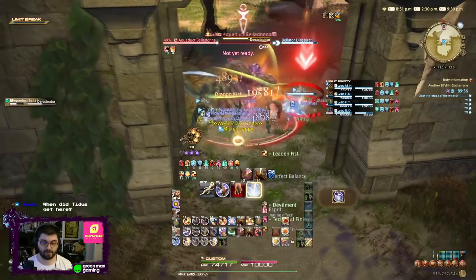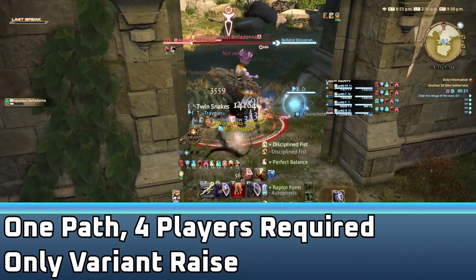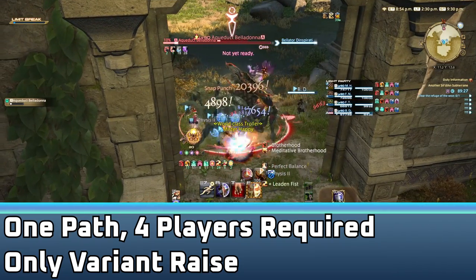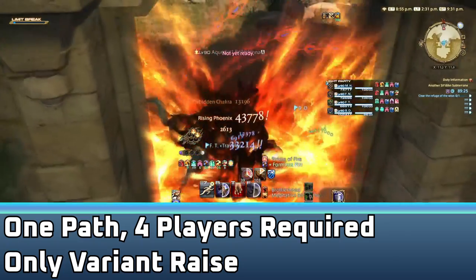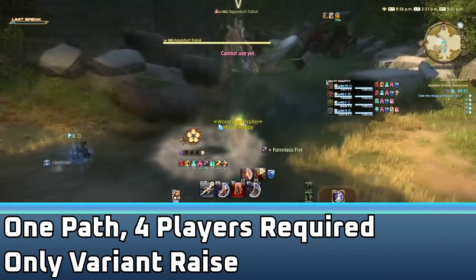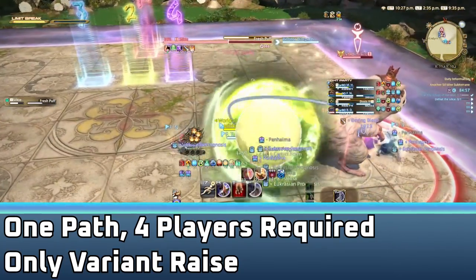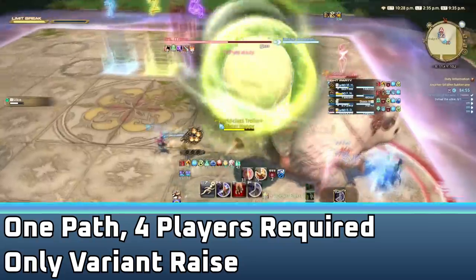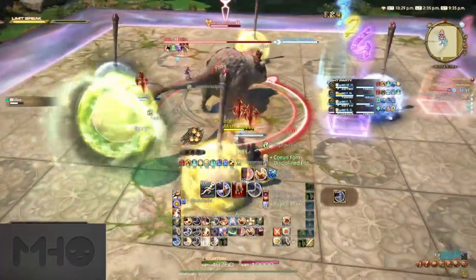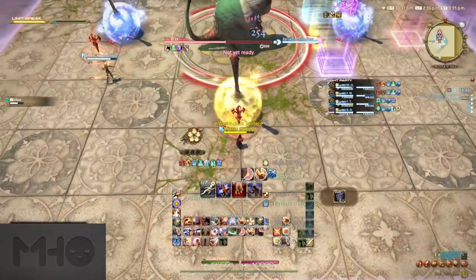The rules for Criterion are quite a bit different from the variant equivalent. There is only one path and it always has the same monsters, bosses, and mechanics the whole way through. You must do this content with four players, a balanced light party. All of the variant actions are gone, except for the new variant raise 2 with a single charge. This action is the only method of raising allies in a fight, as all other methods are disabled. You can get the charge back when you defeat certain sections of the dungeon, or when you just release back to the start.